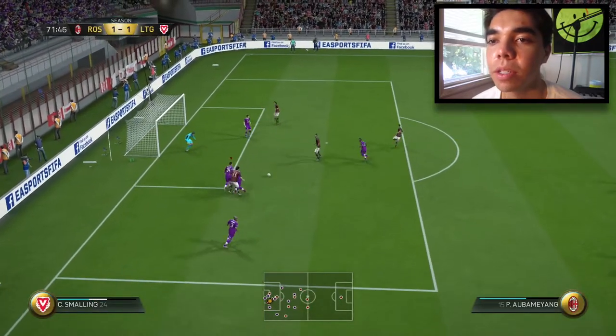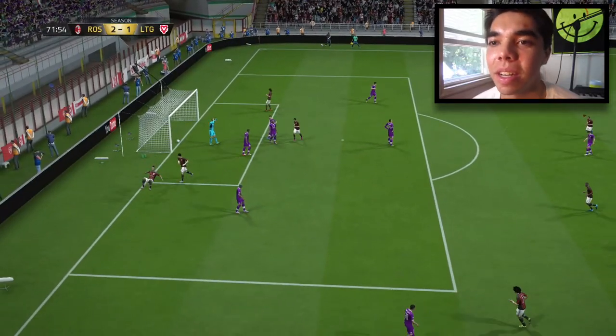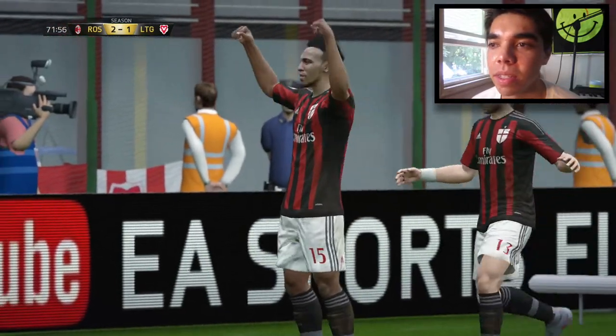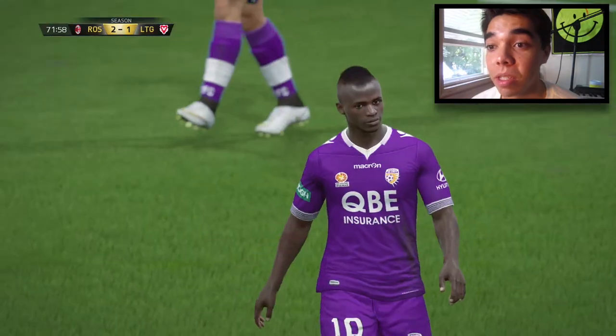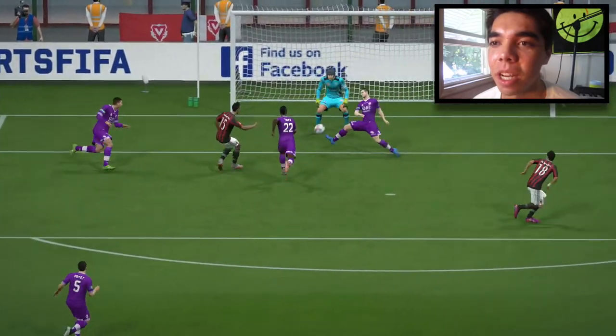Smalling — why did you have to fall? Chris Smalling, no — that's such a dumb animation. Like he stumbles, which allows Pastore who had no stamina, no pace to get through. Like what is that? That's just a dumb animation.